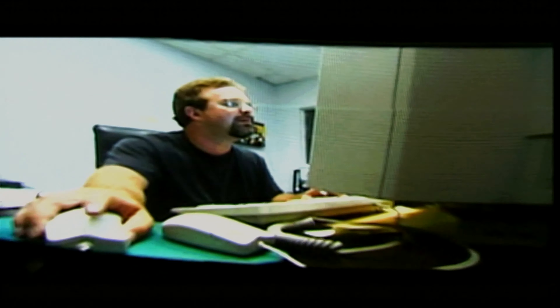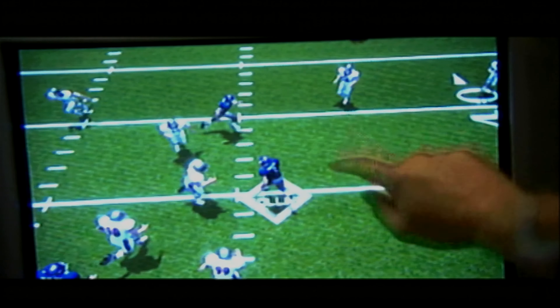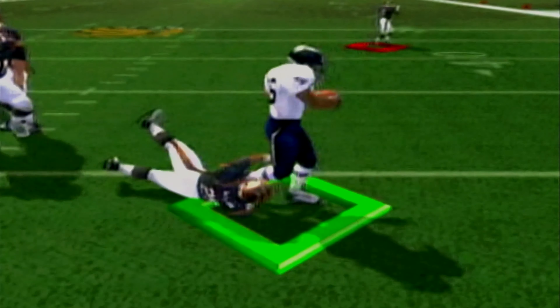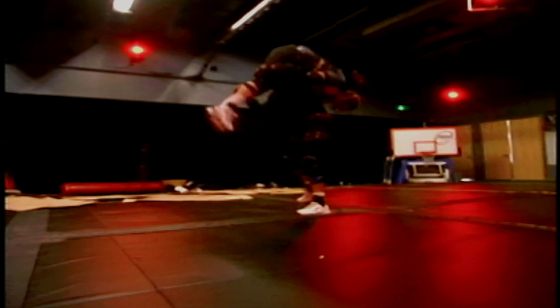I reworked the tackling system from the ground up, but I also reworked what was happening around the tackles. The players are actually working together to take a guy down — two guys taking one guy down, three guys taking one guy down. We've got so many blocking schemes, so many receiving moves in this game, that no two players are ever going to look alike. I don't want the players just to hit each other. I want them to need a hug from their mother when they're done playing this game.